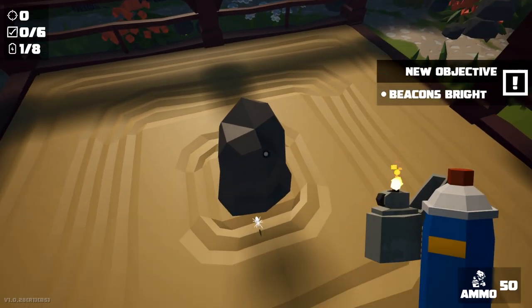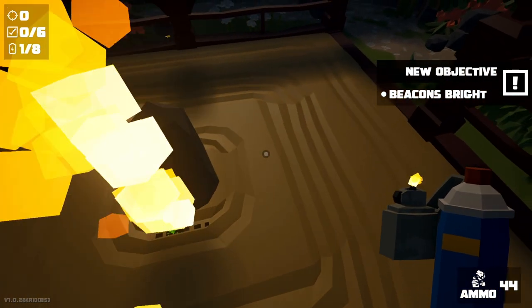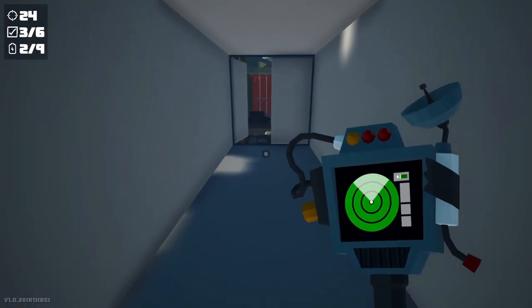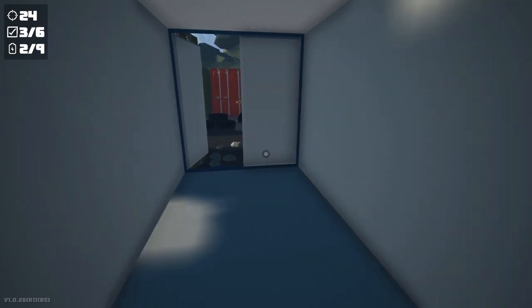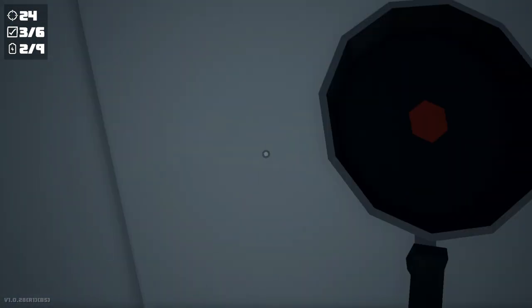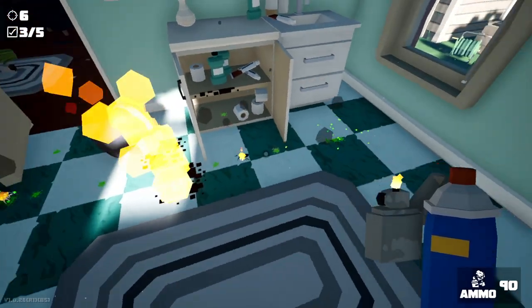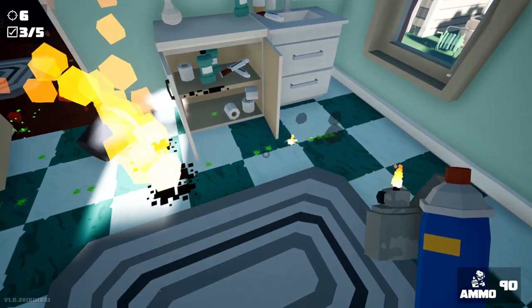Kill It With Fire is a prime example of taking a meme and turning it into a video game. You've got spiders within your house and you've got a lot of tools to wipe them out. It's up to you to decide what tools to use, but it's a very simplistic game in its gameplay mechanics.